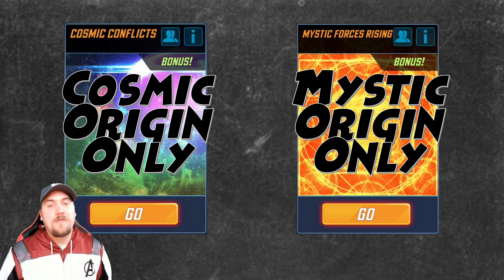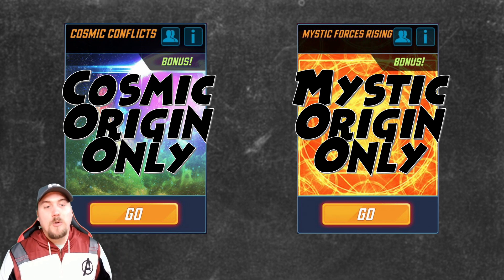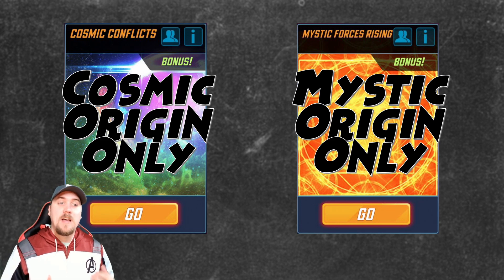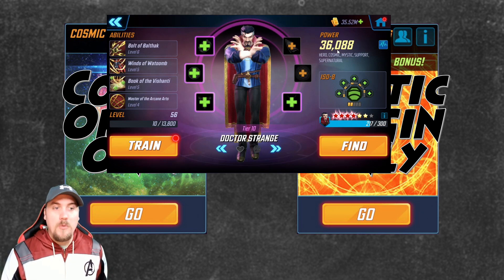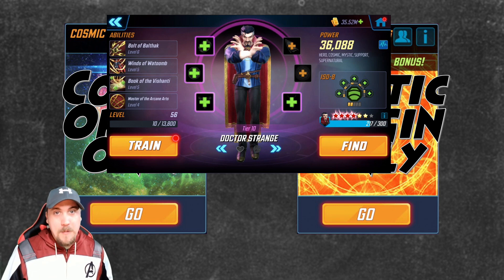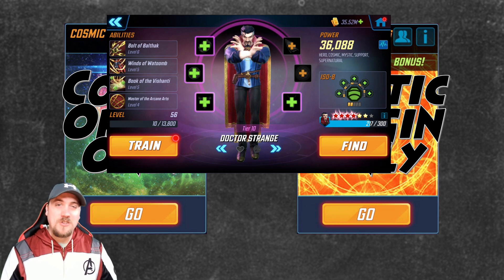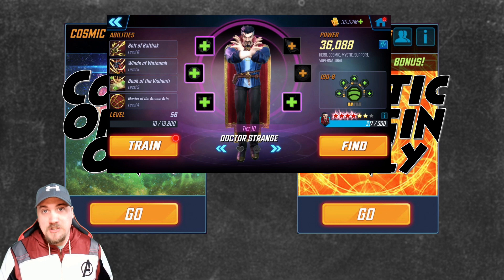Let's begin with the different campaigns in the game, starting with mystic and cosmic campaigns. Only characters with the cosmic trait can enter cosmic, and only characters with the mystic trait can enter mystics. A character like Dr. Strange has both the mystic and cosmic tags, which means he can be used in both campaigns. I'll get into my actual recommendations when I break down the game progression.